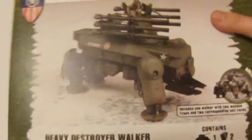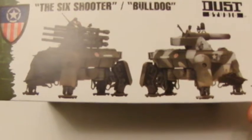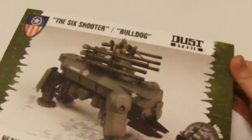As you can see, it's the heavy destroyer walker. This is the box. It has all the usual gubbins on the inside — age 14 plus, it's not a toy, all that kind of shenanigans. There's the two options for you there. So let's get inside it.